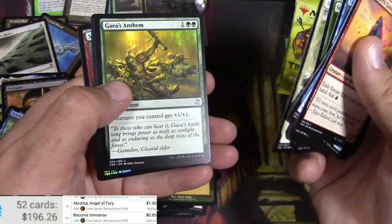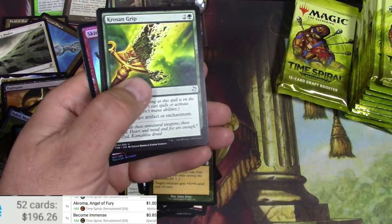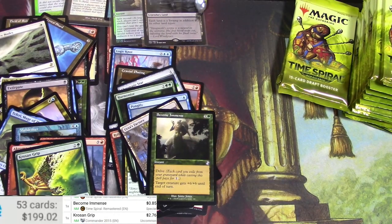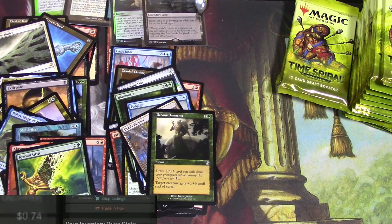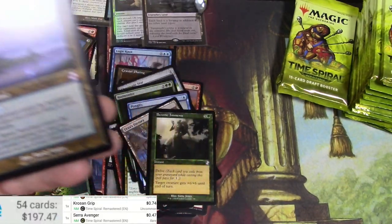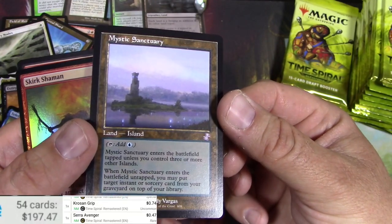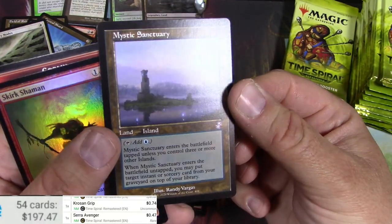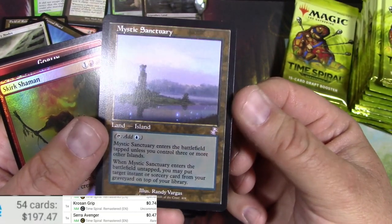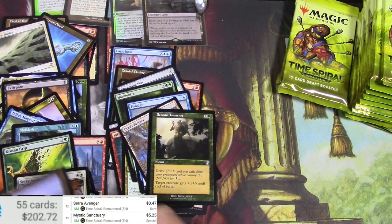I'll probably go back and save out all these good commons. Guys' Anthem, Sulfur Elemental, Krosan Grip. Serun Avenger again — got a duplicate there. Krosan Grip — let's see, the new version currently sitting at 74 cents, will probably go back up. Serun Avenger and a Mystic Sanctuary — excellent, old border. The inking on the new old border — I'd have to put this next to a real old border, but this almost looks like a facsimile. For five bucks, I'll keep it.